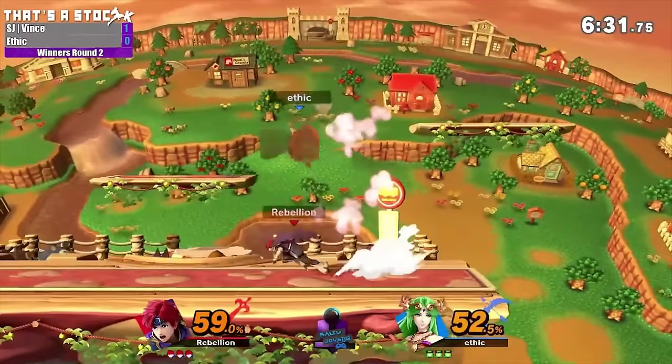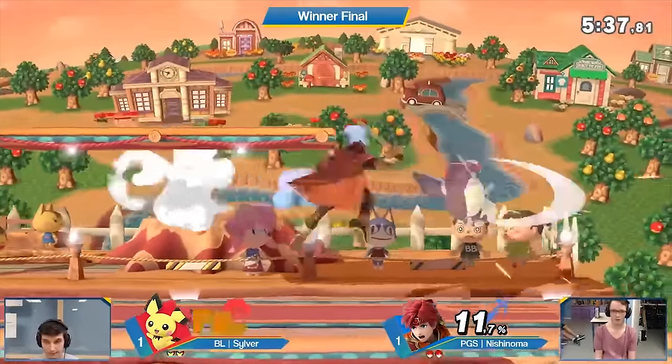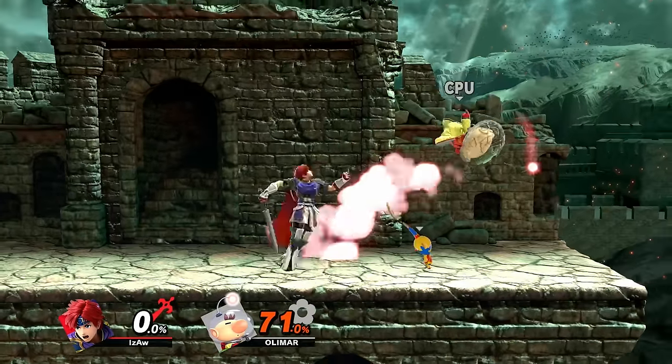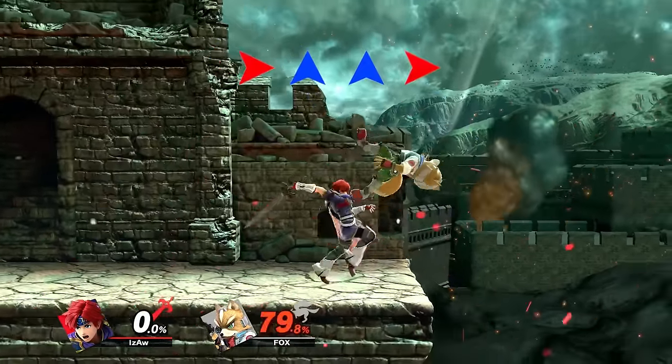You can also possibly kill confirm into a jump double edge dance. It's a bit nuanced, and depending on weight and fall speed, you'll either be short hopping toward them and doing double edge dance forward, forward, up, forward — or forward, forward, forward, forward — or forward, up, up, forward.